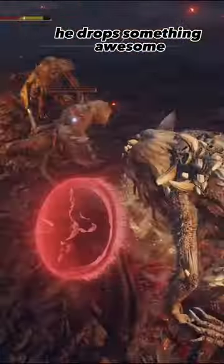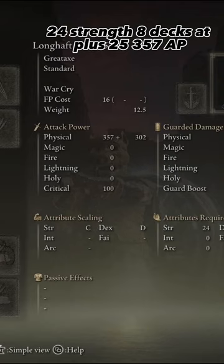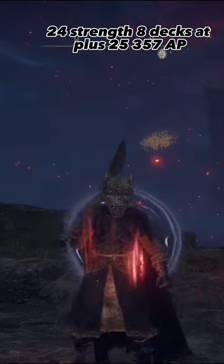You see this misbegun right here? He dropped something awesome — a long halved axe: 24 strength, 8 dex, at plus 25, 357 AP.